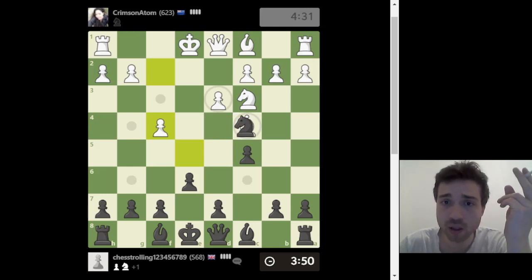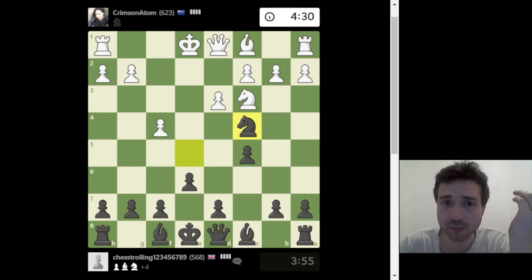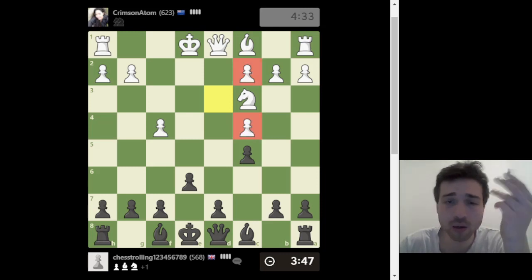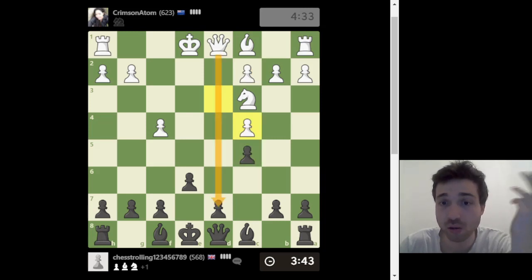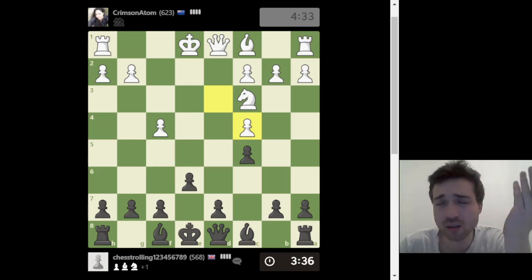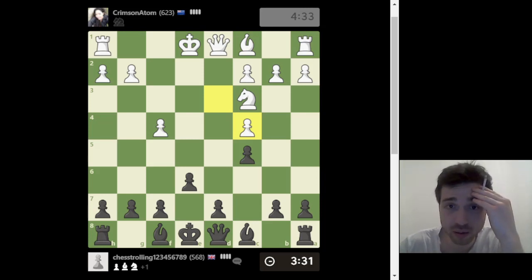Knight takes bishop — two reasons: first, I'm giving a knight for a bishop and the bishops are more valuable. I'm obsessed with the bishop pair, and you should be too. Also there's a doubled pawn here — not the greatest weakness since his queen is on an open file, but it's a tiny advantage I'm gathering little by little. Now let's finish development. I have a check, but let's just develop pieces.